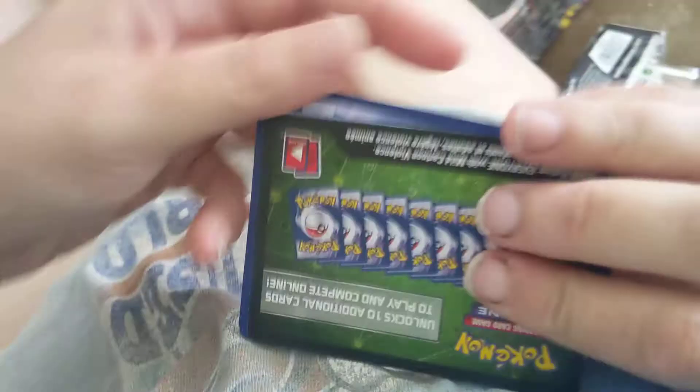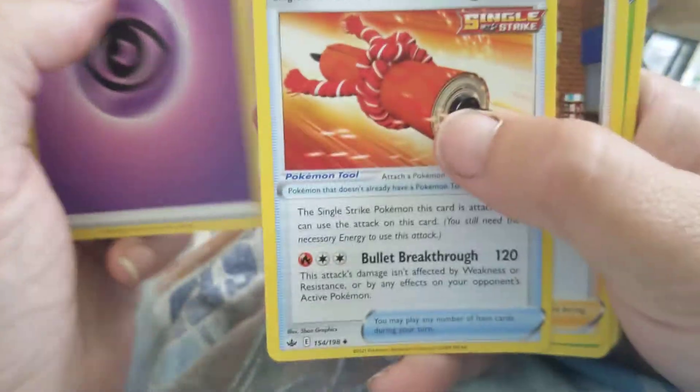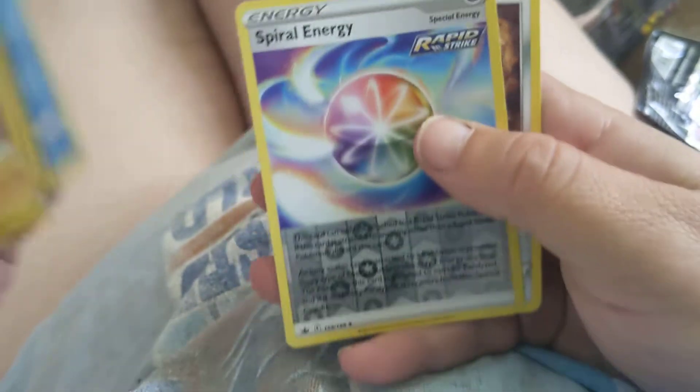Third pack. This time it's a boring old gray code. Got Psychic Energy, Single Strike Skrull, Pearson, Avery, Thwacky, Ledyba, Porygon, Swirlix, Snover, Sneasel, Foil Spiral Energy — not bad — and Aggron. Rawr.